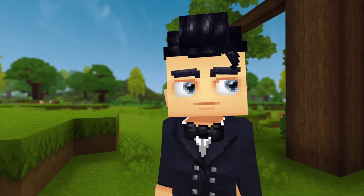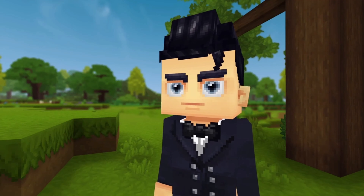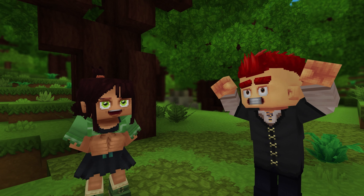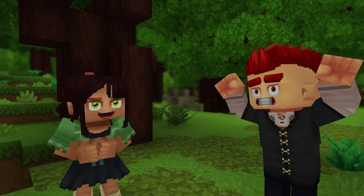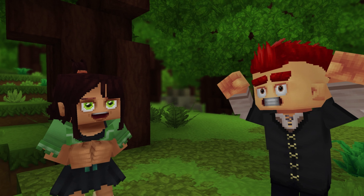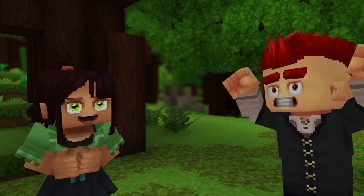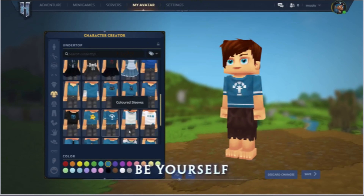Customizing your character goes beyond the look. Hytale avatars can also show different facial expressions and perform gestures. Some of these occur during normal gameplay — grinding your teeth when swinging a sword, for example — while others are manually triggered. On the trailer itself, there is an icon that appears that we suspect is where this is done manually.